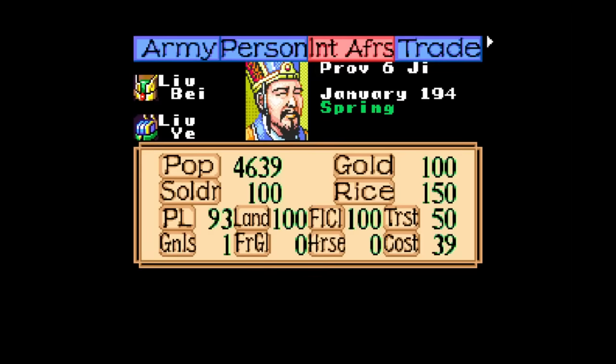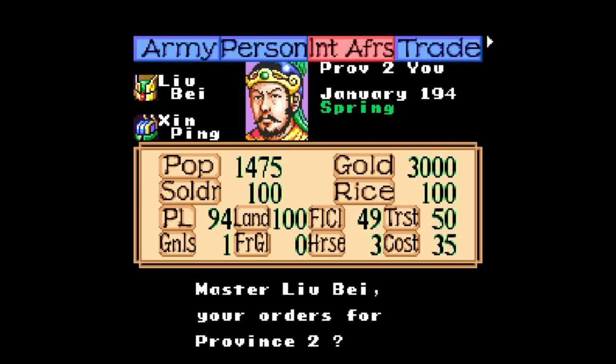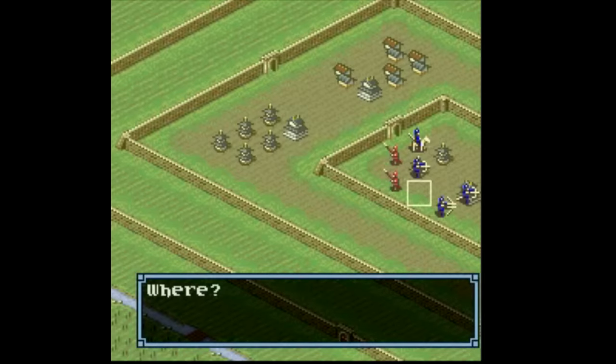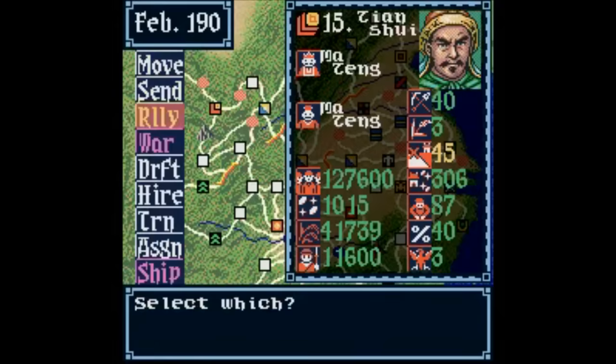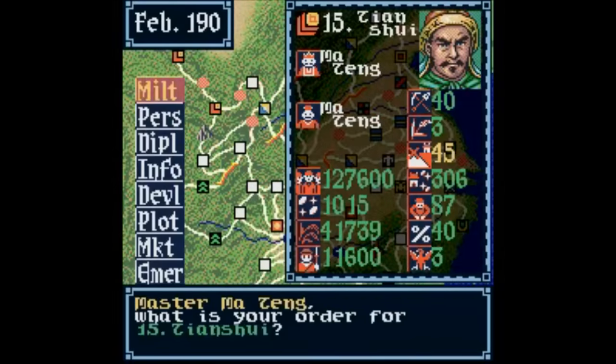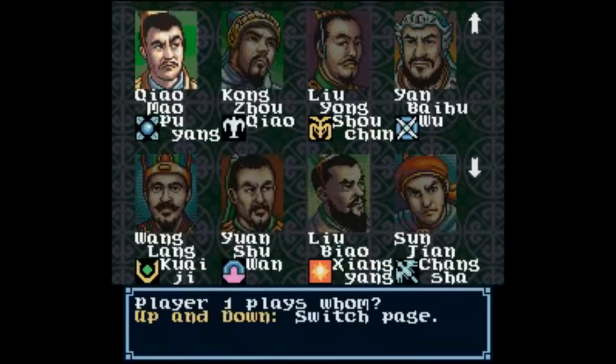While Romance 2 is still a perfectly decent playthrough today if you're into this sort of thing, it's just kind of dull — especially when you already know these games get more interesting and faster paced. Starting with the next game in the series, Romance of the Three Kingdoms III: Dragon of Destiny. Originally made for PC before receiving a Sega Genesis and Super Nintendo port in December 1993. And fun fact: this is the only Super Nintendo game to have an official full Chinese translation.